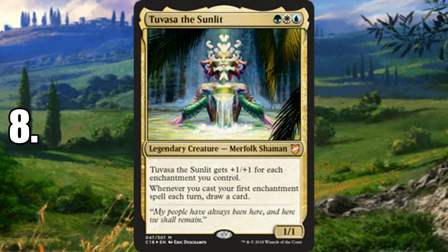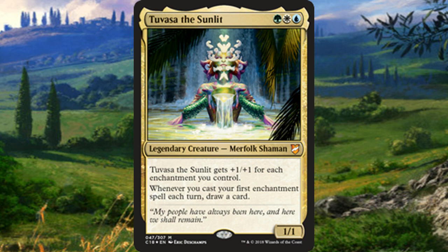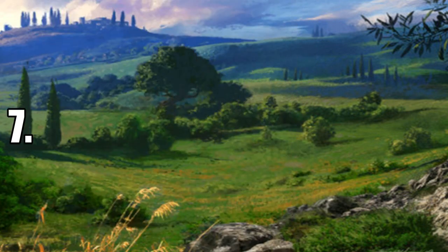Number 8 is Tuvasa the Sunlit. A lot of people are into commanders that just get you one card draw a turn to play a control game — it can be incredibly consistent. You also have the benefit of playing a pseudo-voltron style, though most people don't fully commit to playing a ton of enchantments like Rancor. You could make a solid control deck. If you get enchantments out consistently, something like Rancor can let you threaten commander damage — good consistency and hand replenishment every turn.